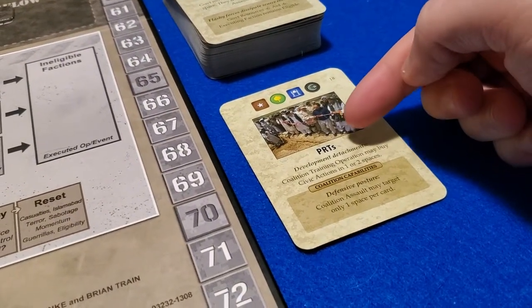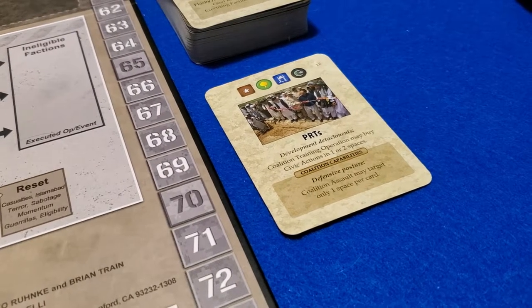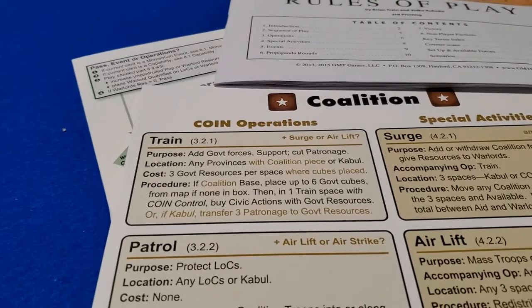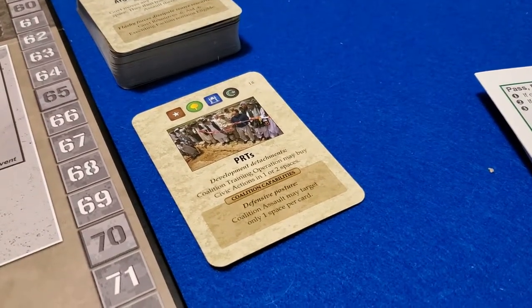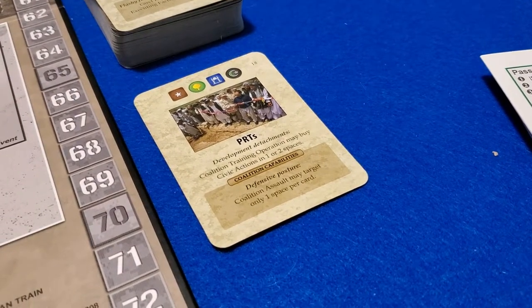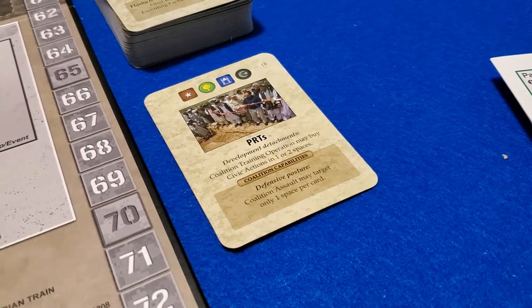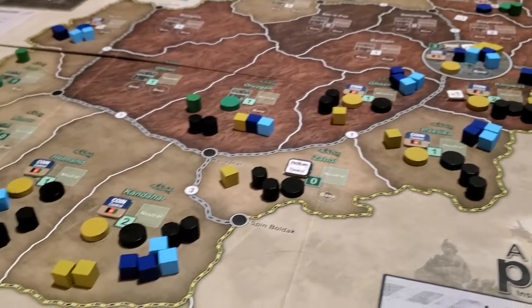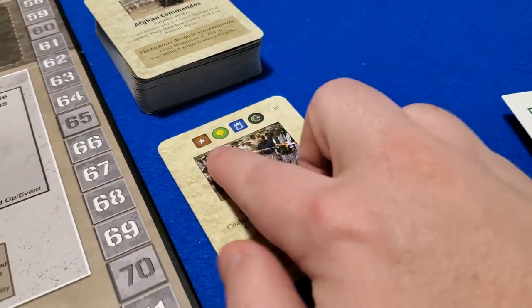Currently, as the coalition, in one space with COIN control, you can buy civic actions with government resources. I feel like what my downfall was in Andean Abyss was a loss of tempo — I kept trying to get momentum and capability cards and wasn't doing enough on the map to take control of places and worry about support or opposition. So I'm wondering if it might be best right out the gate to actually do something with our turn.